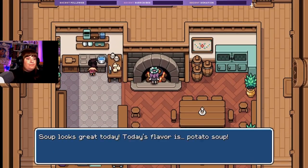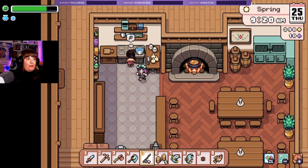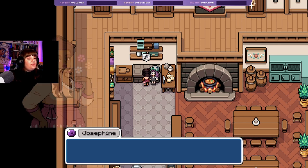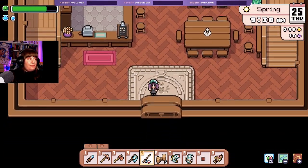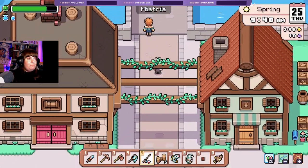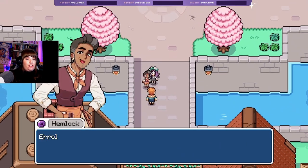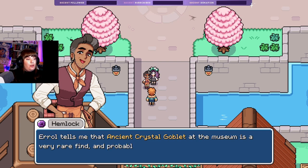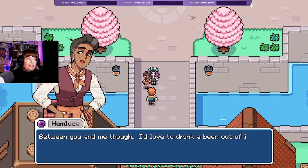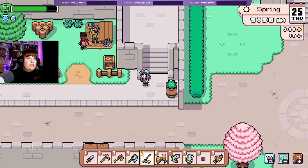Ooh, potato soup — love a potato soup! Yes, I would like a bowl of soup. No, I want to talk to Josephine. 'It's another beautiful morning in Mystria.' Okay, Hayden! 'Wonder what soup they've got — it's potato, it's delicious.' 'Errol tells me the ancient crystal goblet at the museum is a rare find, probably used in rituals — between you and me though I'd love to drink a beer out of it.' He was here — yes, there he is!